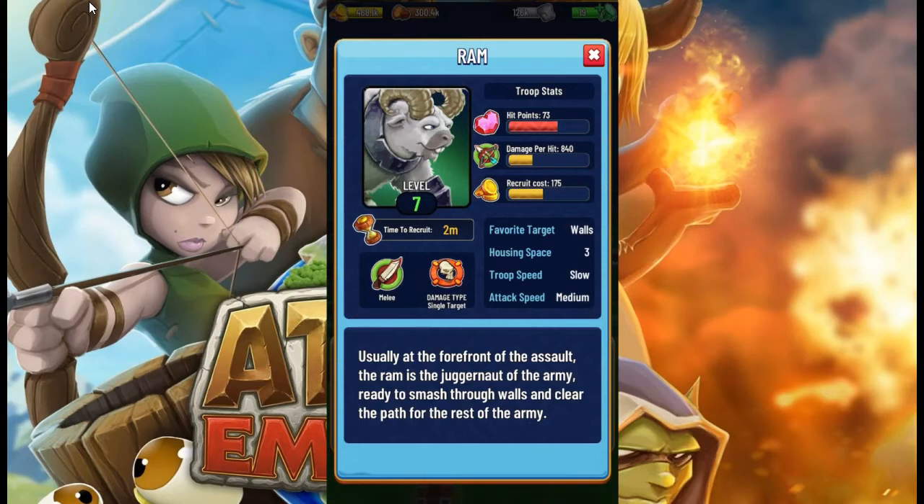Here's a look at a higher level Ram — this is a level 7 Ram. It has 73 HP. Look at this damage per hit: 840. That's because walls start to get tons and tons of HP points. But once you clear the walls out and they start pounding away on buildings, that's an insane amount of damage. Recruitment cost is 175 gold and still that two-minute time.